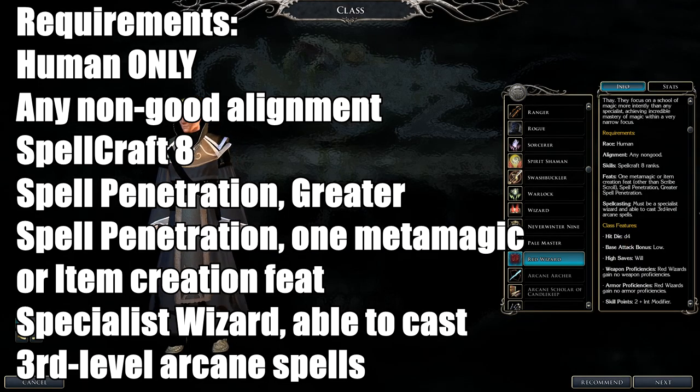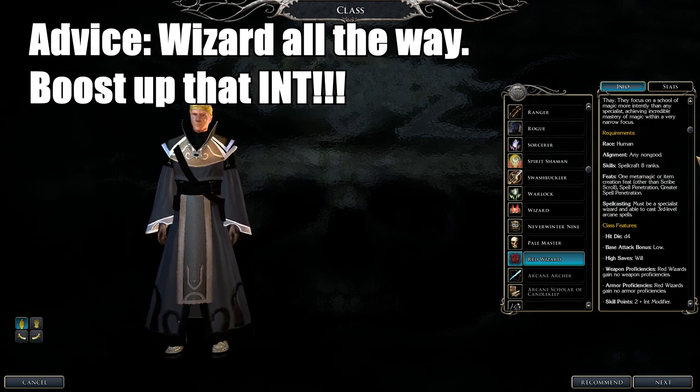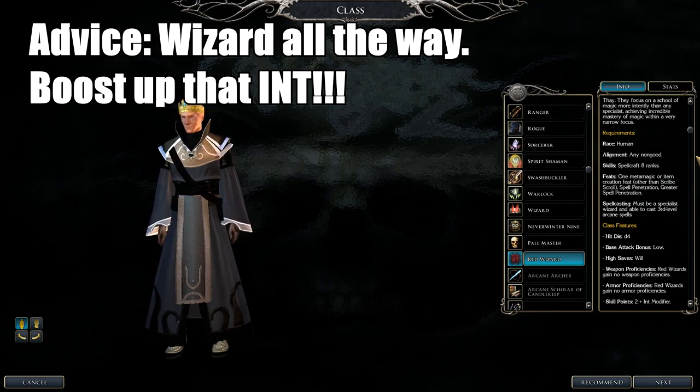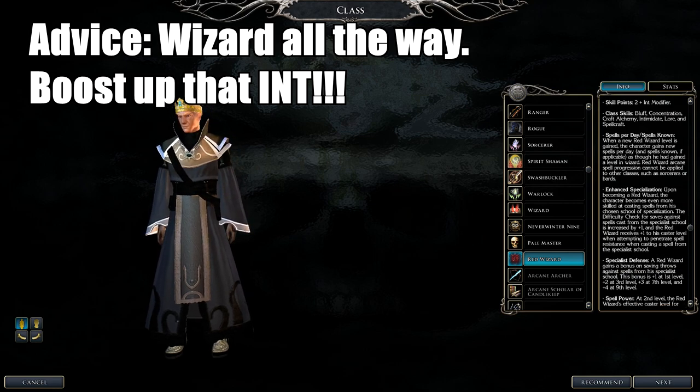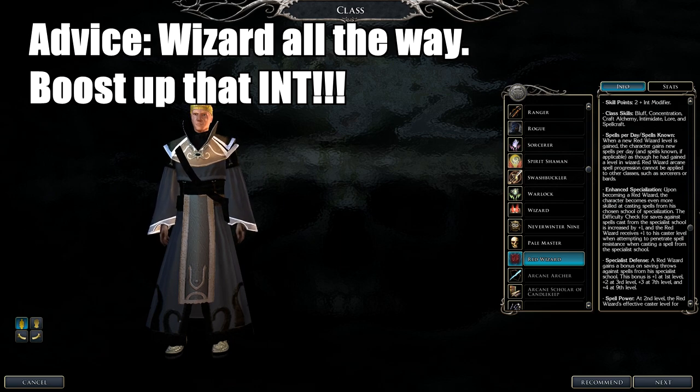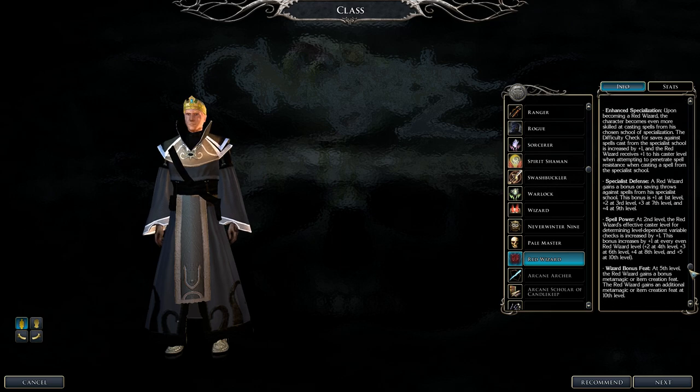Next is the Red Wizard of Thay. Requirements: human only, any non-good alignment, Spellcraft eight, feats Spell Penetration, Greater Spell Penetration, and one metamagic or item creation feat. You must be a specialist wizard — not a generalist — and able to cast third-level spells. Wizard is the only choice. You gain Enhanced Specialization, Specialization Defense, increased spell power, and wizard bonus feats. Skills: Bluff, Concentration, Craft Alchemy, Intimidate, Lore, and Spellcraft.